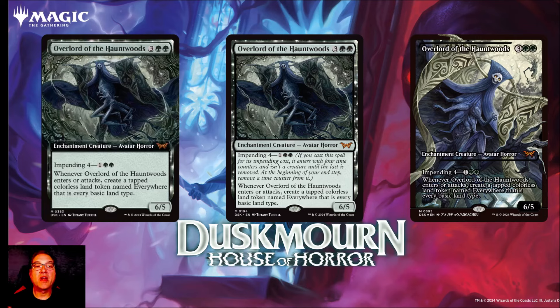It's suspend four and you pay three to get it into play. You could play this on turn three for its suspend cost, or even turn two with ramp, and then get it in the mid to late game. Whenever Overlord of the Haunted Woods enters or attacks, you create a tapped colorless land token named Everywhere, which has every basic land type. So you get that additional mana bump early and then every time you attack with it you get more lands, ramping you up to even larger spells.